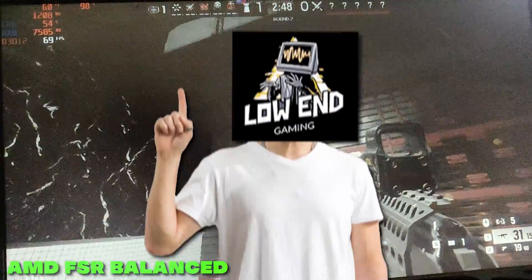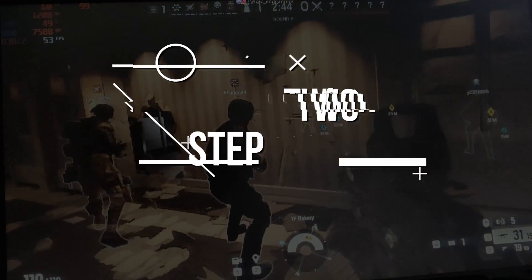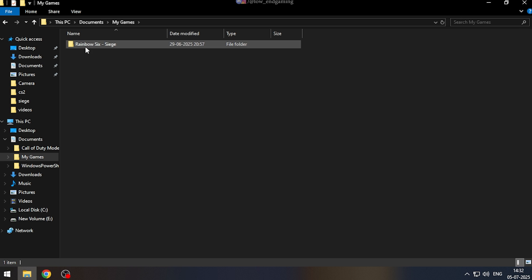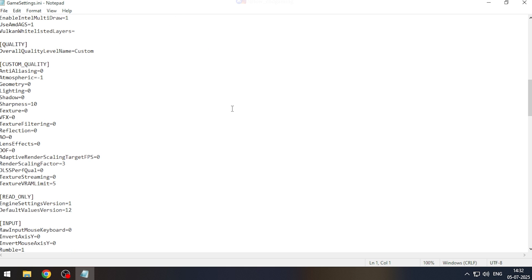But I have something better. Go to Documents, then My Games, then Rainbow Six Siege, and open the game settings file with Notepad. Now follow me and do as I do — scroll down to Quality Settings.